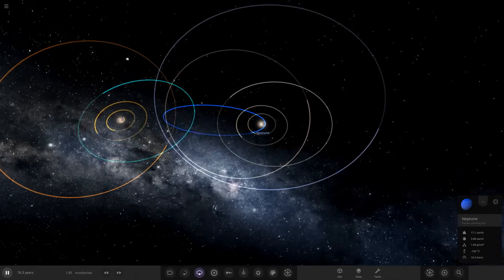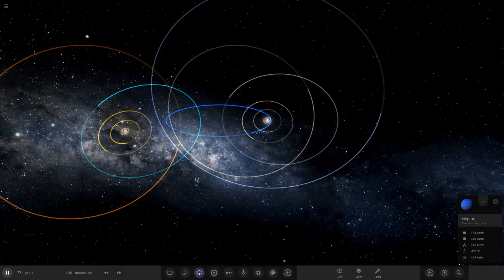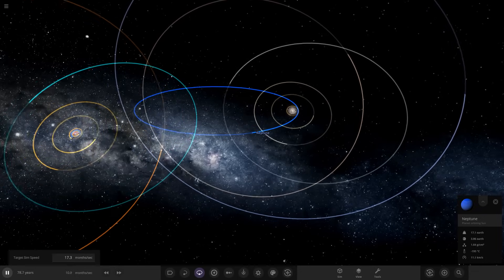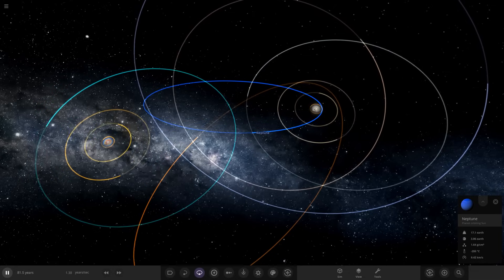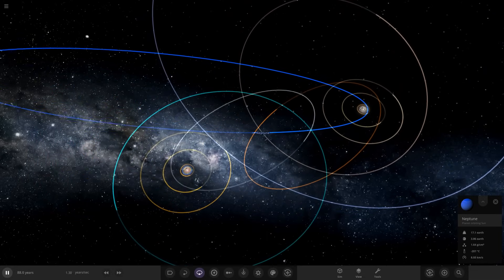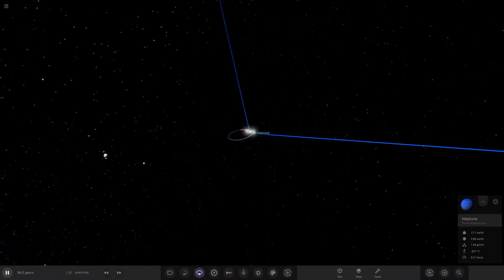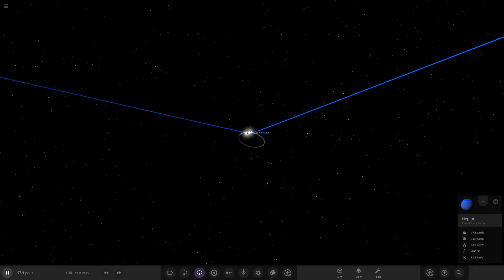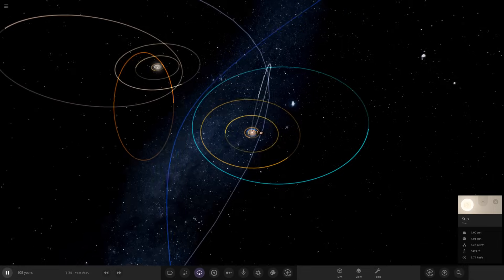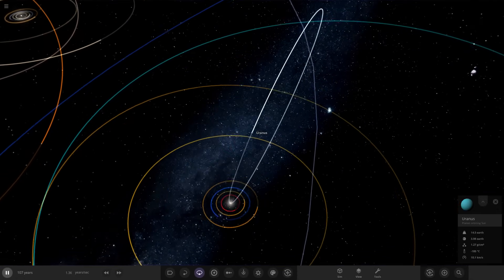Neptune looks like it's going to swap stars again — it's going inside the orbit of the original Uranus. As it passes Uranus's orbit it should have a star transfer any second... there it is! That may have actually ejected it from the system. The duplicate Uranus also looks like it's on a collision course with the sun.